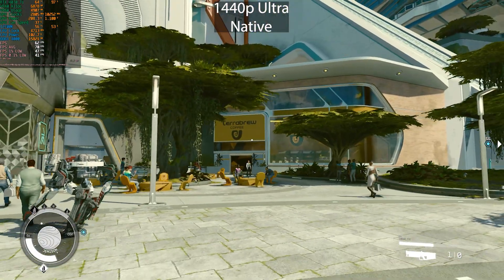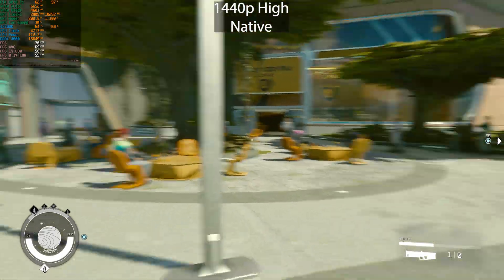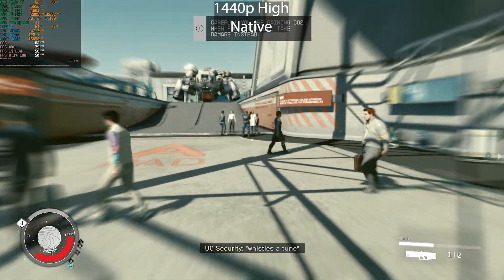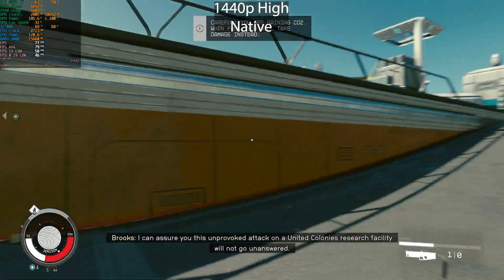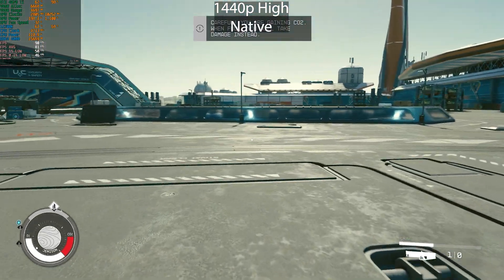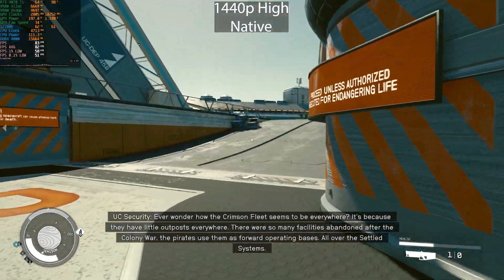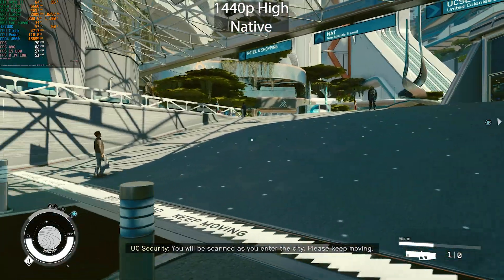Let's try the high preset — disabling FSR and dynamic resolution scaling. We didn't gain much, around 10% or so. The settings do scale quite nicely — you get around a 10% performance bump each time you lower the settings. We are definitely not VRAM limited either. VRAM usage is sitting at 4.6 gigabytes on a 12 gigabyte GPU. Even at 4K when I tested it earlier, it doesn't go much beyond 6 gigabytes. Not sure how they manage it VRAM-wise.